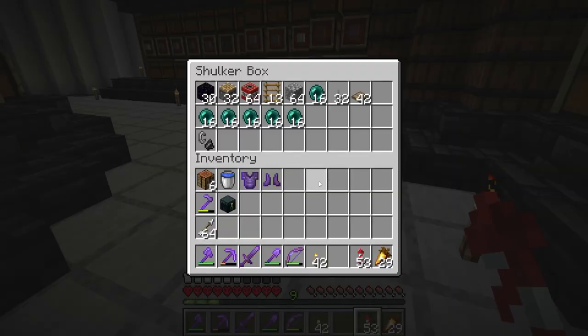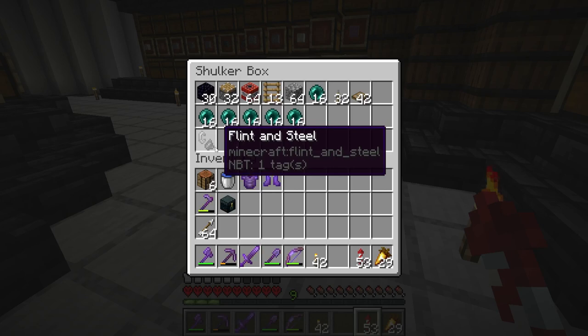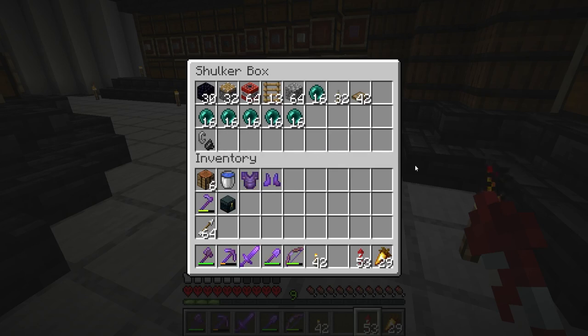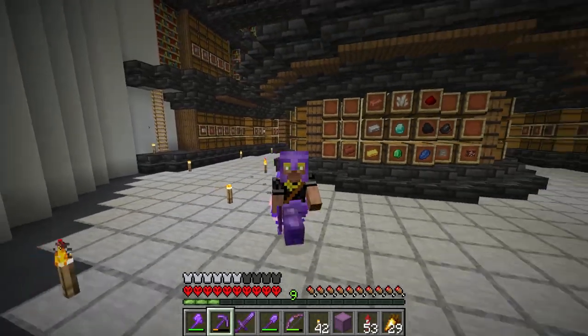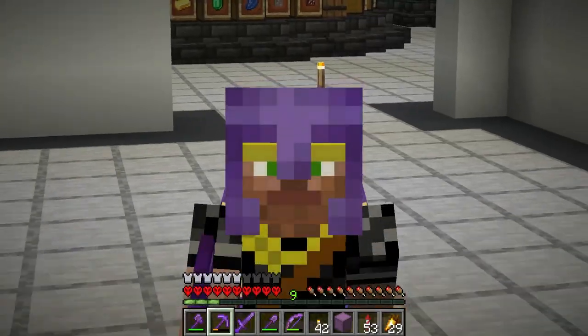I've gathered everything we need to blast a hole in the roof of the nether, and I've also got enough obsidian to create a portal in case we get stuck there by accident. I figure we'll start with that because if I accidentally kill myself with TNT then that kind of screws up my plans for everything.